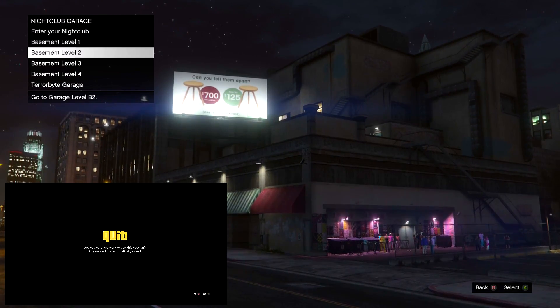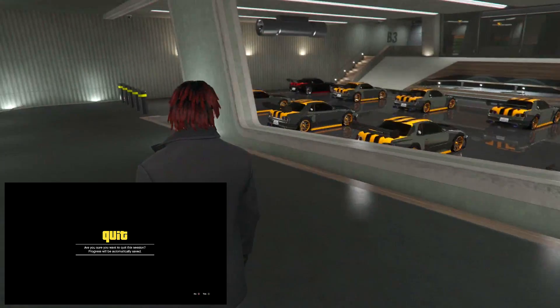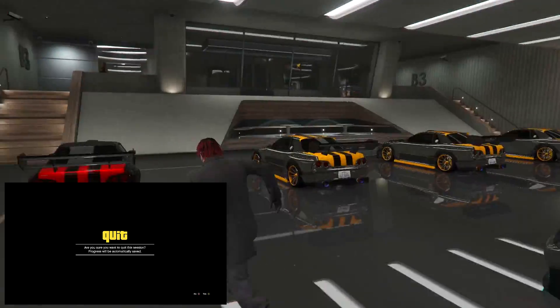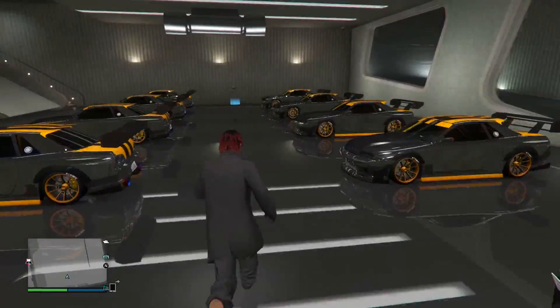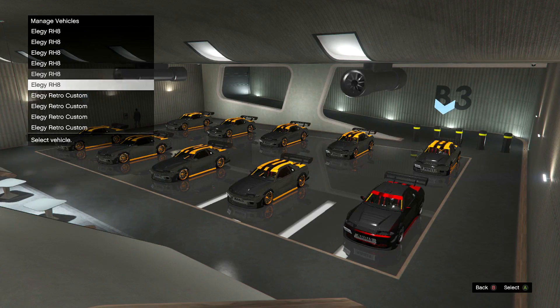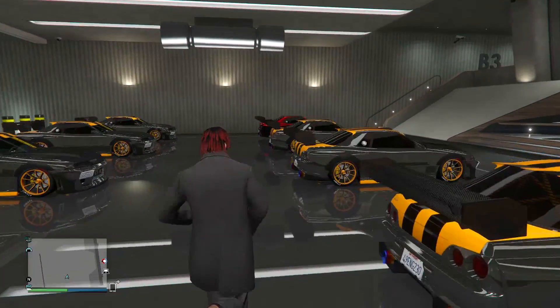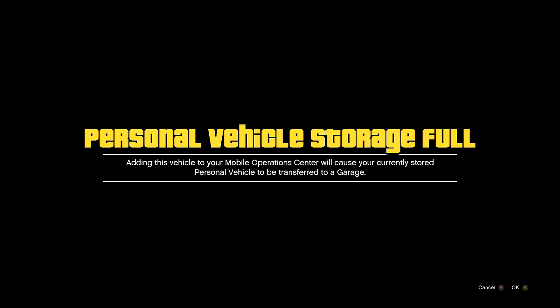Exit B2 by yourself — do not take your friend with you and do not go to any other garage levels, just simply leave B2. After you've left B2, head into B3 — basement level 3 — and you will see that 10 cars have been instantly duplicated. Take advantage of this glitch because you don't know how long it will be out since Rockstar is quick to hotfix glitches like this. The game will be registering all these Elegy Retro Customs as Elegies, and you're going to want to save them. Head to your bunker and drive into your MOC — if it says a car was transferred, that's okay.